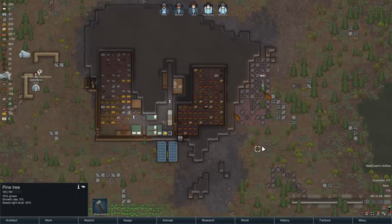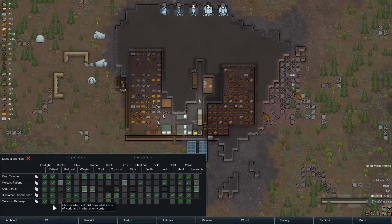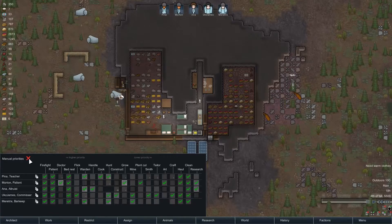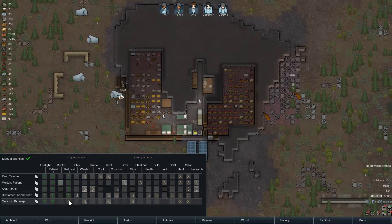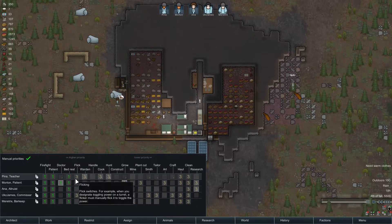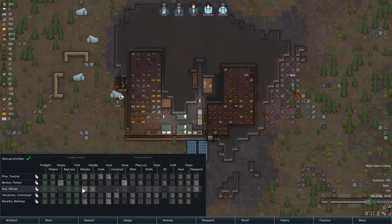We're bringing in some dead elk as well. We still haven't gotten any research done, so we may flip the manual priorities now. I want everyone to be priority one firefighting and patient. Morten's going to be doctor. After that, all their priorities are going to be flicking, so we absolutely make certain that anything that needs to be flicked will be flicked.